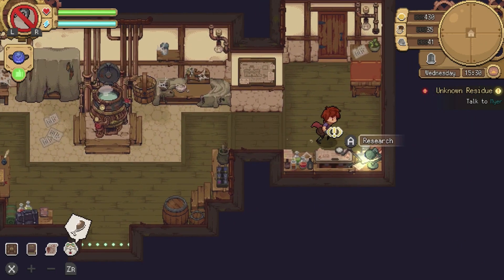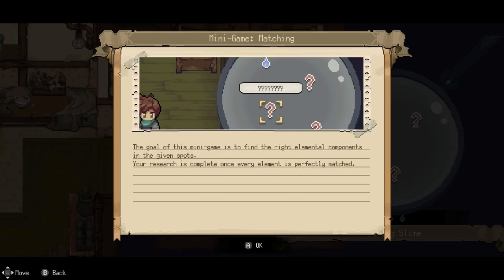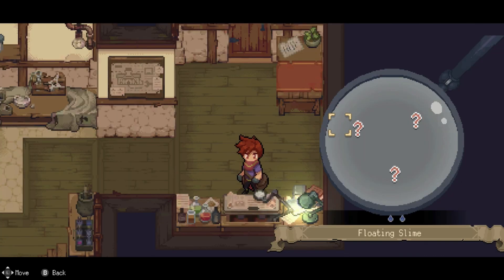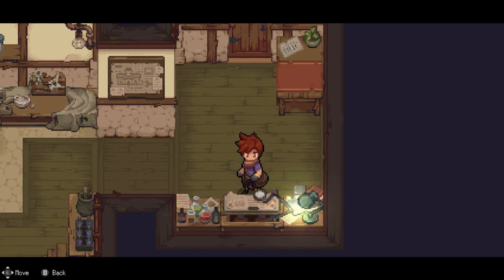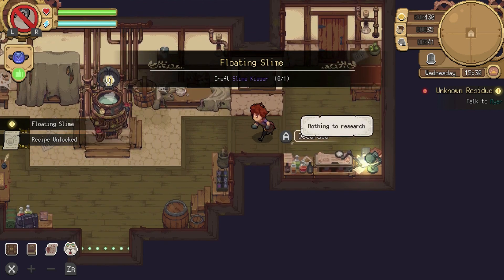Let's examine this research table. The goal of this minigame is to find the right elemental components on the given spots — research is complete once every element is perfectly matched. Fire, fire, fire — you just change the element to match whatever's at the bottom. Interesting. There we go — we got that.